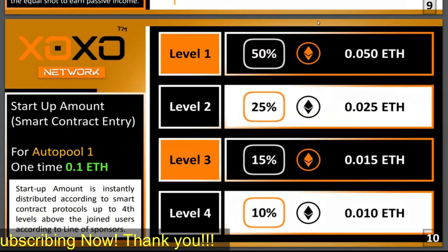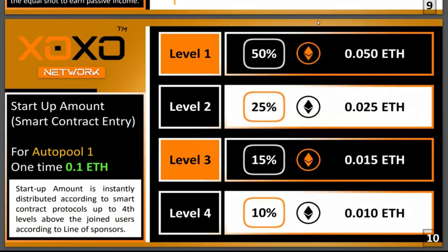Let's say I bring in 10 people — those are my personal recruits. They will be in my level one. When my 10 people also go and recruit, the system says everyone must bring in one person each. So when they bring that one each, they will be on my second level and I'm going to make 25% from them. Then when those 10 people also bring one each, I'm going to have 10 people on my level three and I'm going to make 15% on every last one of them.